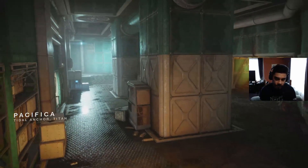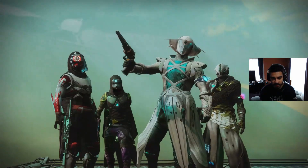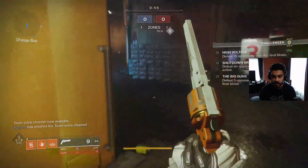So we got Pacifica — very close quarters map unless you get into the outside lane between A and C. Not only between there, there's really no long range or medium lane engagements. So it looks like we'll be using the hand cannon most of the time.